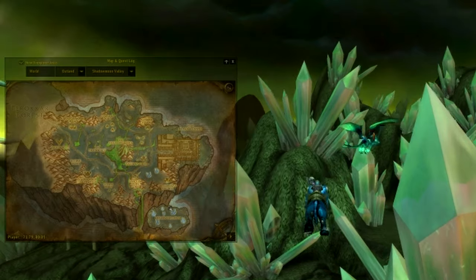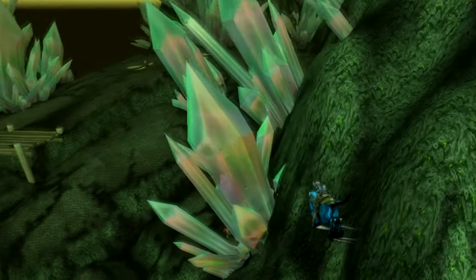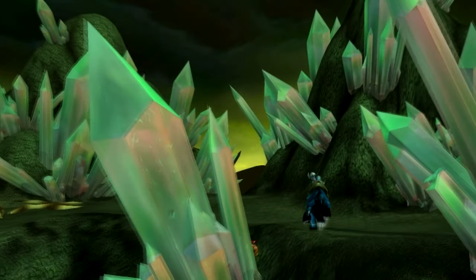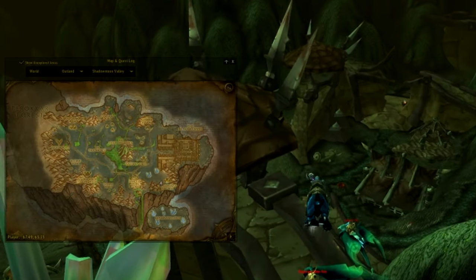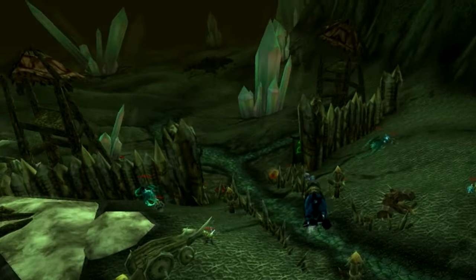Always wanted to go undercover and help the bad guys torture their slaves? Poisoning workers and be rewarded with amazing Nether Drakes? Well, you can! The Netherwing reputation is earned by helping orcs on Netherwing Ledge in Shadowmoon Valley. If you're only up for dailies it will take you 14 days, but you can also collect eggs on Netherwing Ledge to make your progress a bit quicker.